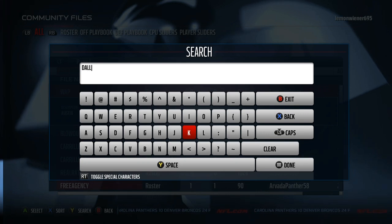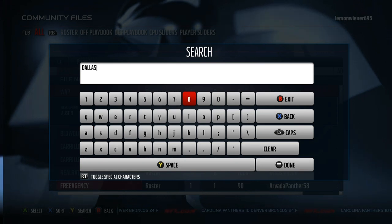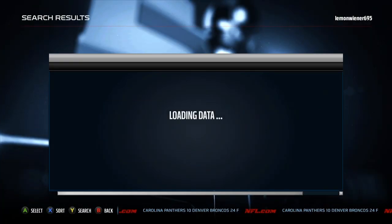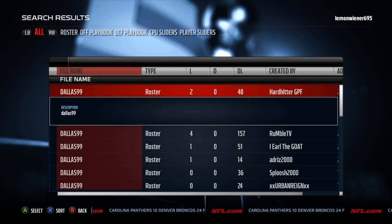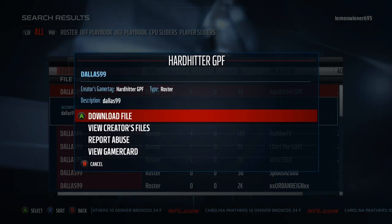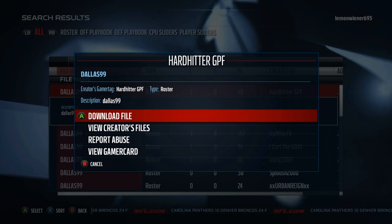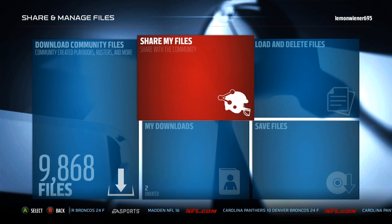You can see here I'm downloading the roster. You just search that up in the community files — yeah, you go in the community files, search, and it's Dallas 99. You can do it with any team that's a high-rated 99 or whatever. I knew Dallas was a 99. You can see there's a whole bunch of them — I would probably just download whichever one has the most downloads. If you download one and you don't think it's a good enough roster, just go find another one. There's millions of rosters you can download.